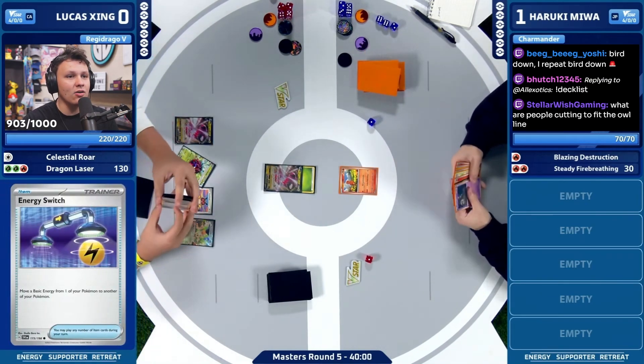Besides just hoping that Haruki whiffs — which could be a play. You could just hope there's a whiff on the other side. The Pawns are getting involved, and you do need to find two E-Switches here from Lucas. Dipity's making its way to the bench. Temple of Sinnoh — there's a Research and an Iono in hand. This turn does not feel great, so I feel like it's gonna be a Research. I don't even know if there's any Iono left for Lucas.